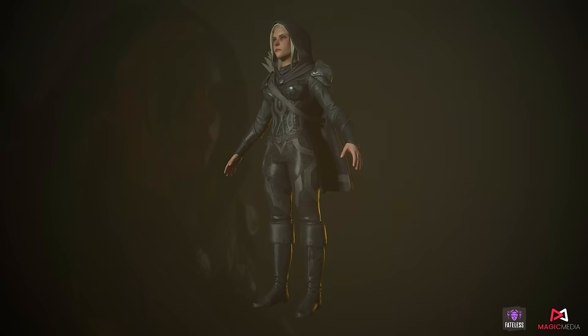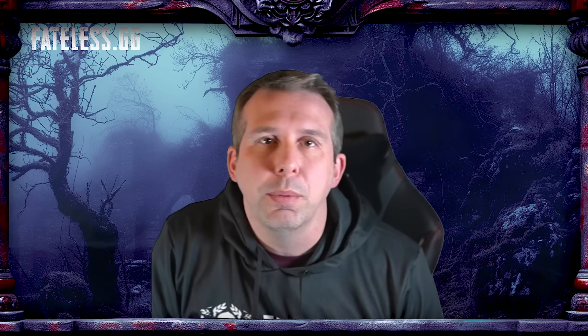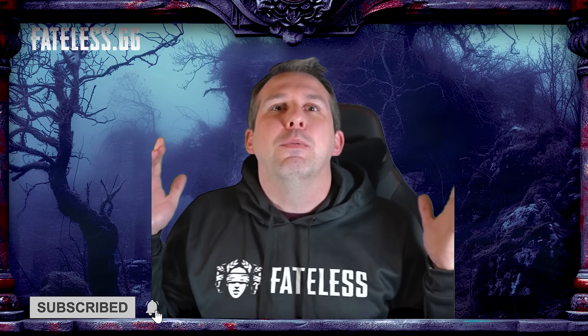That's going to be it for this video. Hope you enjoyed it. As you can see, Prototype 2.0 is in full flow, and we've got tons being done literally on a day-to-day basis with Magic Media. From this moment on, we start to ramp up character design as well as level design, because we're looking at the next 10 characters at a time. We've got quite a high level of engagement with the art team because we go through two-week sprints of production. Anyway, I've been Simon from Fateless — have yourself a great week. I'll see you soon.